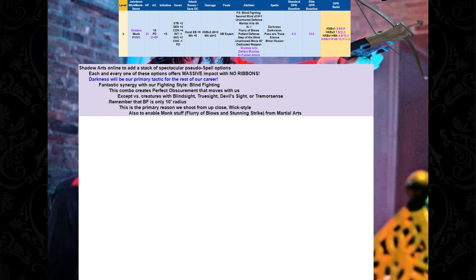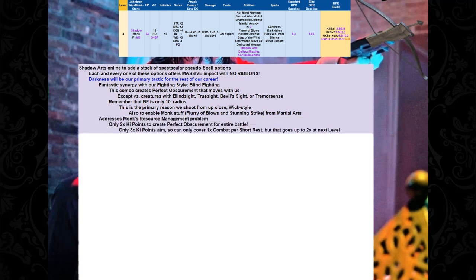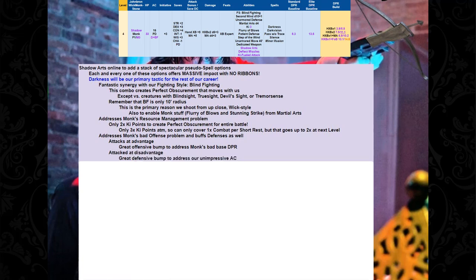We've got to get within 10 feet of them to engage our Blind Sight. Adding Darkness also addresses the monk's resource management problem — it's only two Ki points to create perfect obscurement for the entire battle. That's the kind of return on investment I'm looking for. We now have enough Ki to cover one combat per short rest, assuming an average of two combats per short rest. Adding Darkness also addresses the monk's bad offense problem — we get attacks at advantage, which is an awesome offensive bump. We get attacked at disadvantage, which is a great defensive bump to address our unimpressive AC.